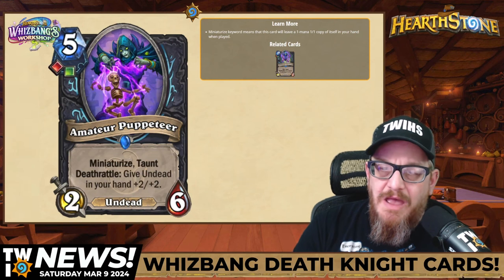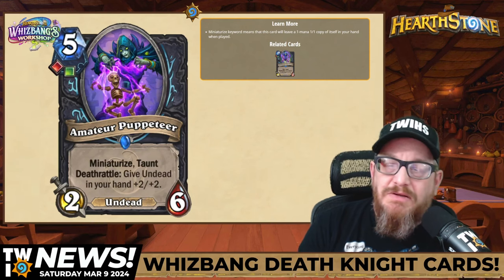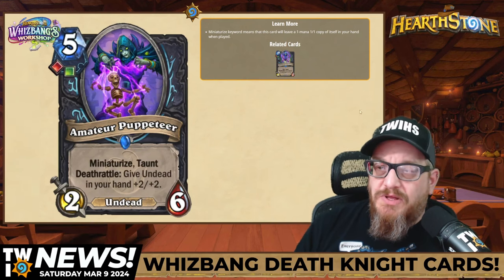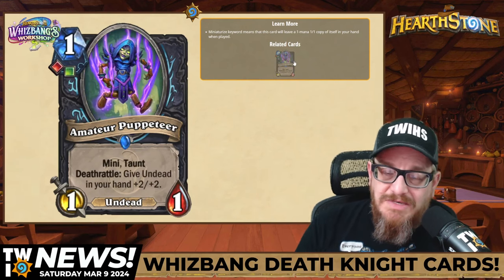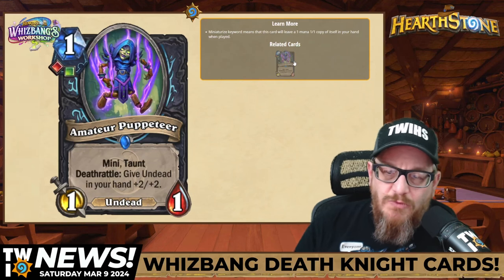Next up, five mana Amateur Puppeteer — it's a 2-6 undead with Miniaturize and Taunt. The Deathrattle is give undead in your hand plus two, plus two. And you've got the mini version which does everything the same — one mana, one-one. This is a cool card and it's also going to be played a lot, I would imagine.